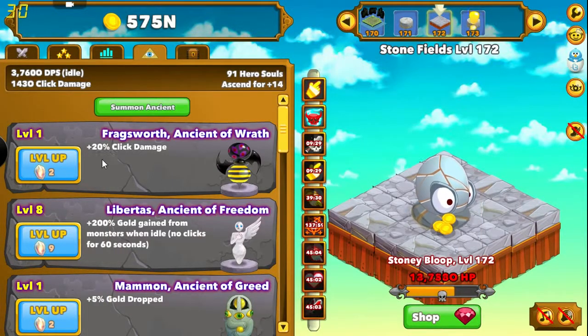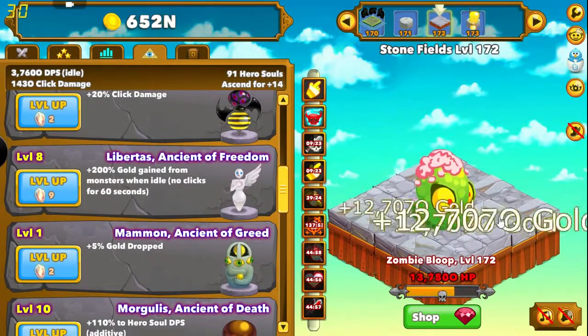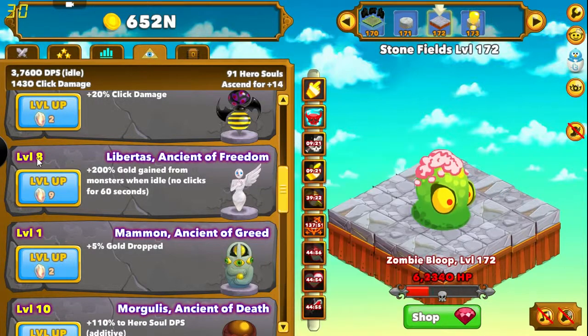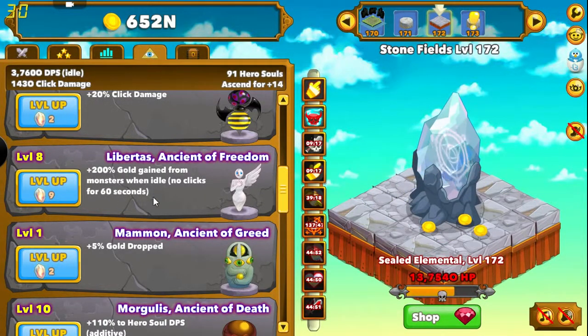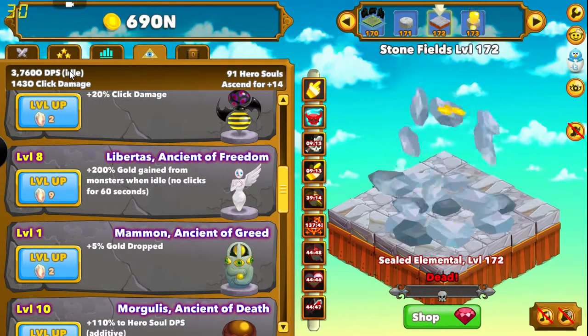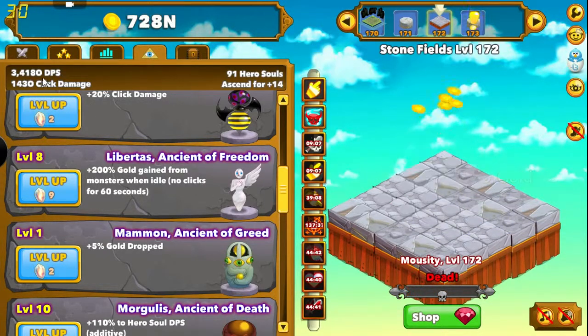I'm going to show you who I have. Fragsworth — it's plus 20% click damage when I actually click. For being called Clicker Heroes, I don't do a lot of clicking; I just do a lot of gold collecting. I've got level 8 on Libertas — 200% gold gain from monsters when idle, no clicks. And I'm idle right now. It's 2 clicks within 60 seconds that'll put you live. I can go in here and click once and stay idle, but click again — bang — now I'm live again.